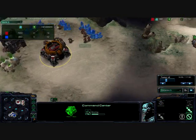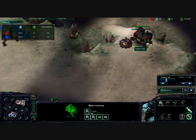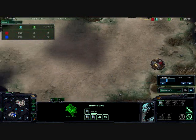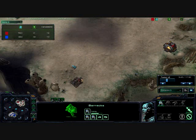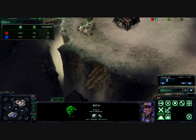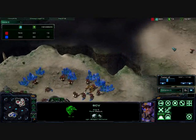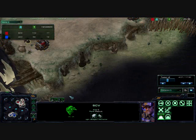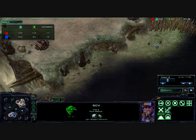Refinery going down. I, on the other hand, am going for the Orbital Command early on. Going for quite a few Marines there. I am putting Supply Depots down around the edges of my base, just in case there's a Reaper Harass. That long cliff here is perfect for Reapers to jump up and get into your SCV line.